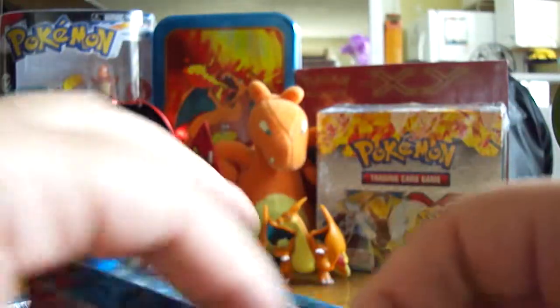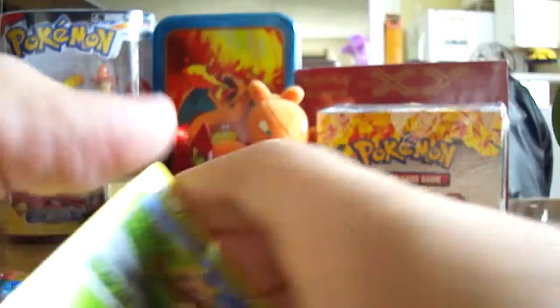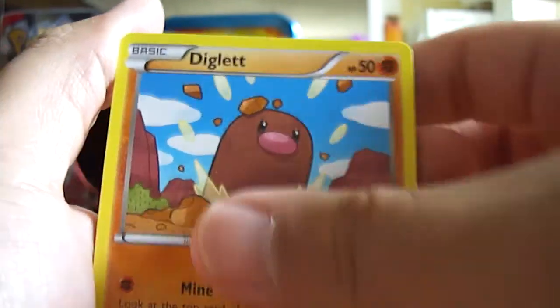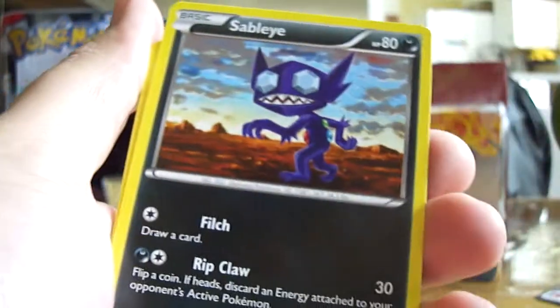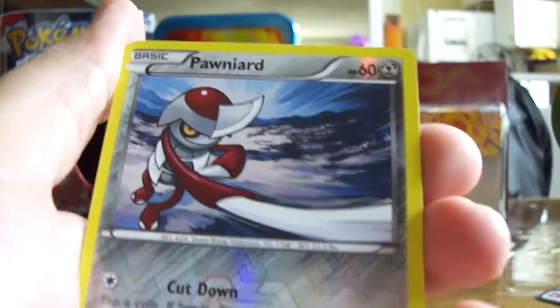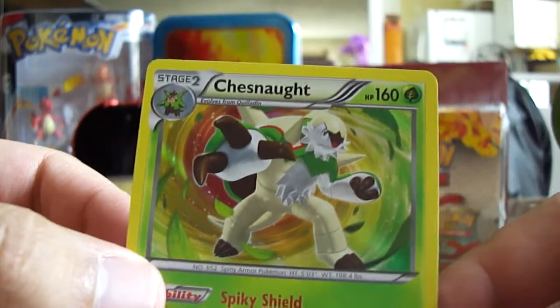Second pack. I've opened about 60 packs of both the XY set and the XY Flashfire set. We got Shaspin, Diglett, Fairy Energy, Skitty, Venipede — this pack looks very similar. But I actually really needed this card so I'm excited about that. Corsola, Lunatone, Pawnyard Reverse Holo — just a common. And a Chesnaught Holo Foil. I already have this but I don't mind getting doubles of starter Pokemon.